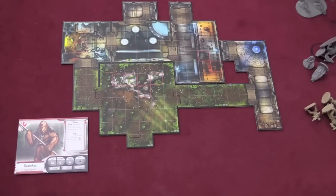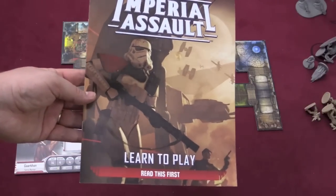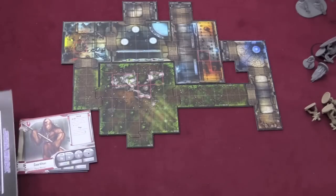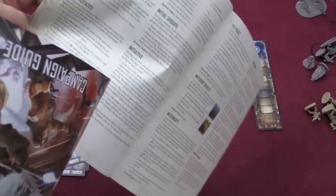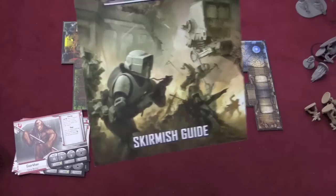I'm going to try to show you as much of the game as possible without spoiling it for you. There's the Imperial Assault how-to-play book, which tells you the basic concepts of the game. Then there's a rules reference guide with more detailed rules. There's also a skirmish guide, which is a completely different game that can be played.